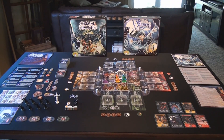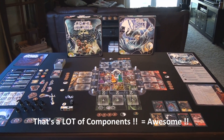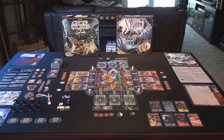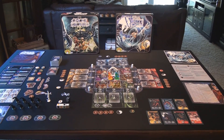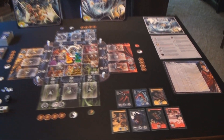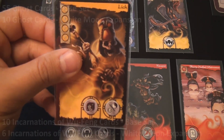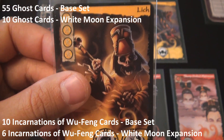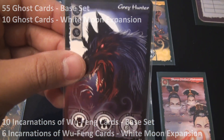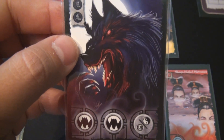Now we have everything laid out on the table ready to play. As I mentioned earlier, there's just a huge number of components that ship with the base game and its expansion White Moon. We're going to focus on just the pieces we haven't shown in too much detail and wrap it up with some final thoughts. The first thing you'll notice is that there are quite a few ghost cards — I pulled some out to show you the fantastic artwork. All of the cards are just beautifully illustrated, great card art from the first card to the last.